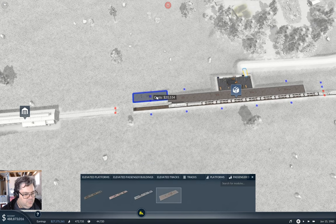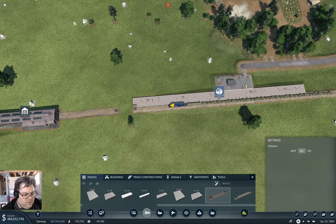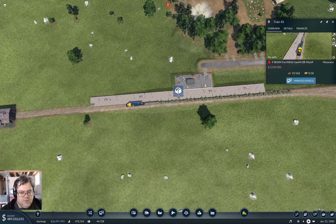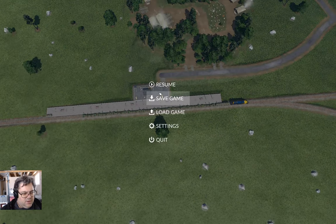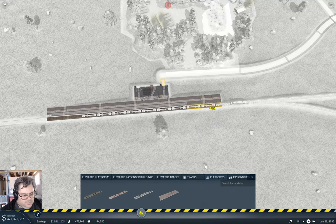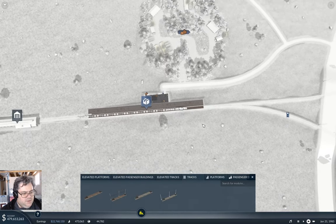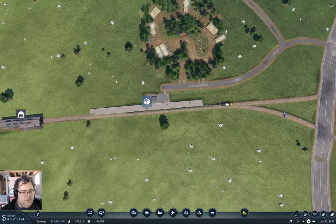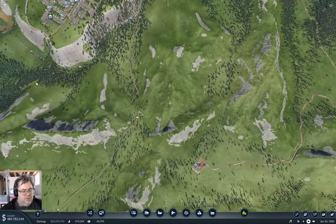Configure track — platform, platform, and then track to there. I'm going to have to bunch the train up somehow. Okay, tracks — put the track back, there we go. Good, that problem is solved there.